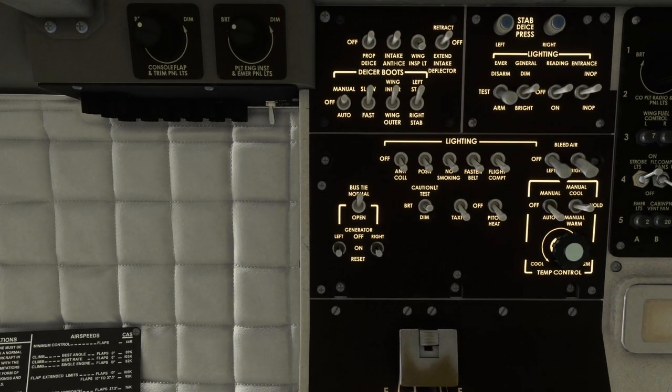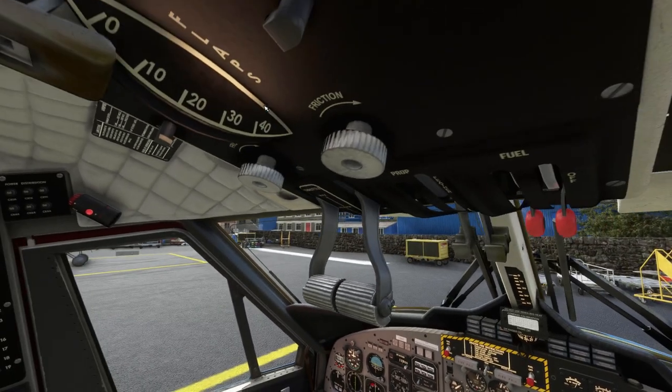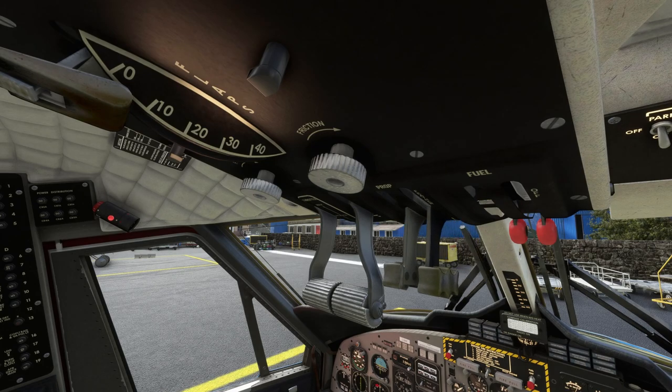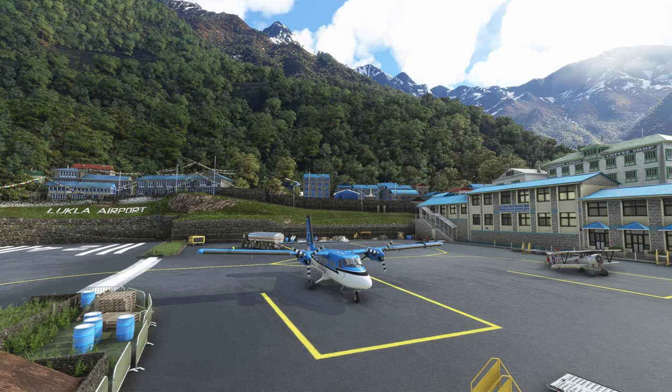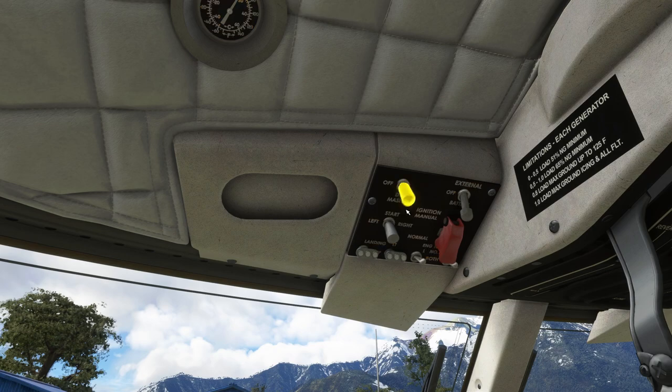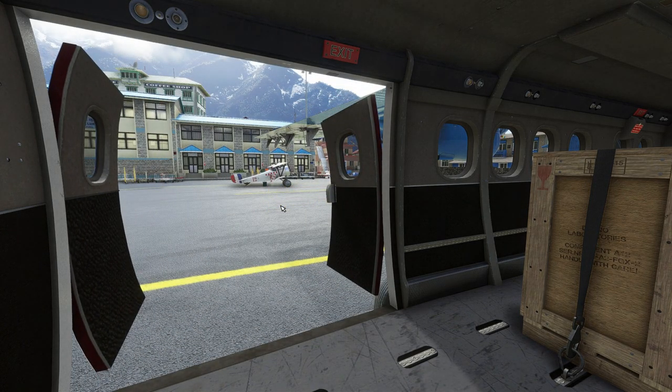Let's do a quick shutdown. Strobe and taxi lights off — landing lights have already been switched off as I taxied in. Flaps are now fully retracted and bleed air off. Let's turn off that wing inspection light and our emergency lights. We don't need our transponder, so we can shut that down. We can now bring our props back, but not into feather yet. Now time to cut the engines by moving the fuel levers all the way back to cutoff. Wait for the engine to start slowing down, then prop levers can be pushed into the feather position. Our two engine igniters can now be turned off. DC power off, and we can switch our battery off as well. Pilot door open, and we'll also open the rear bay doors so that the cargo can be unloaded. And that's our flight complete.